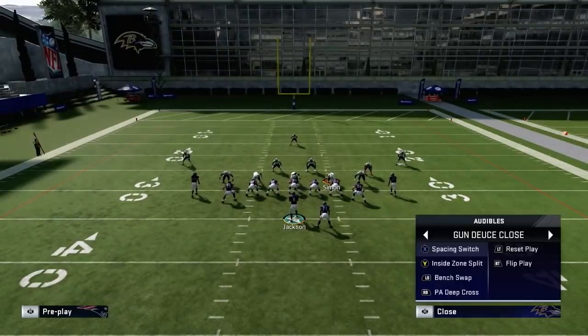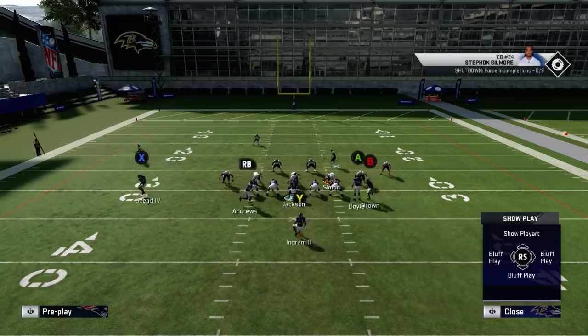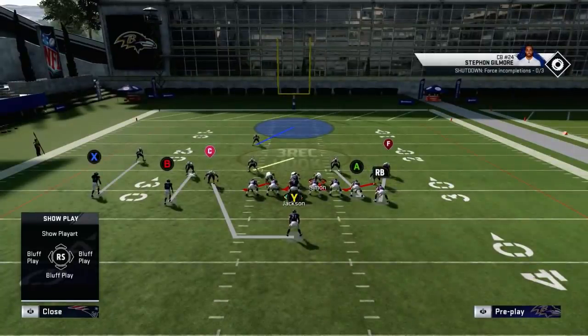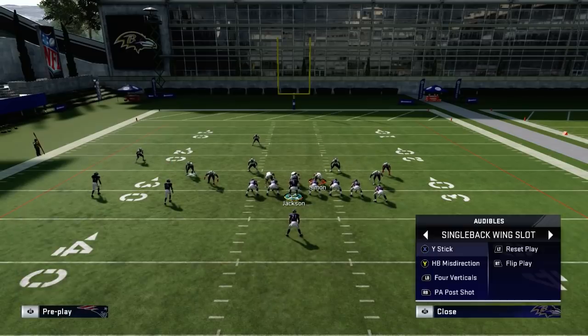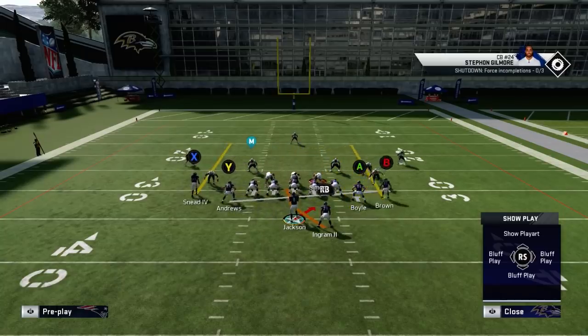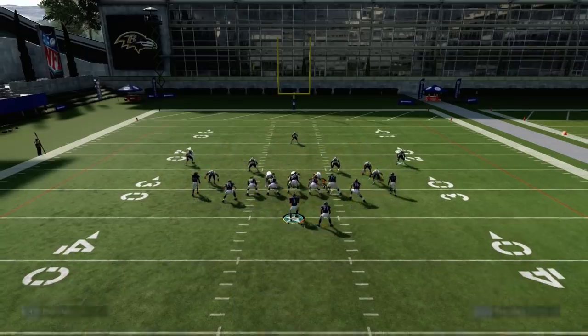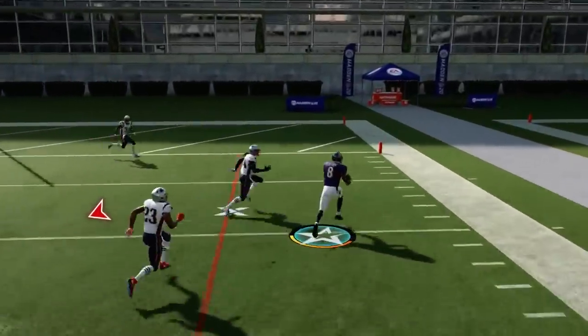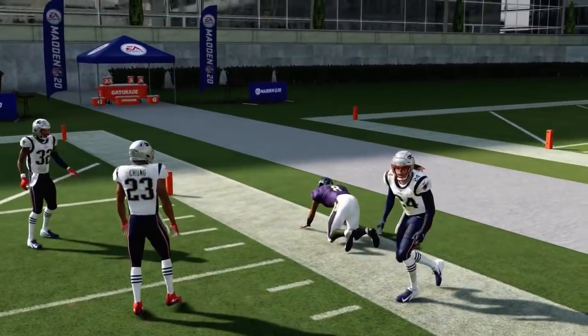If you look at the types of plays you can mix this with — Single Back Wing Slot, Single Back Ace, Single Back Bunch Ace — you can be running out of those formations where people are trying to decipher what you're doing. They're in a stretch defense, then you notice their alignment and quickly switch into this offense. By the time they figure out what's going on, you hike the ball, read your player, and you're off to the races.